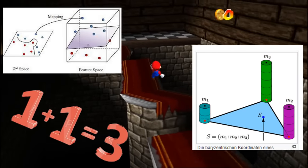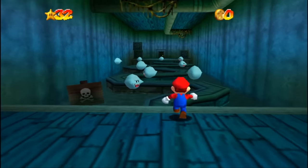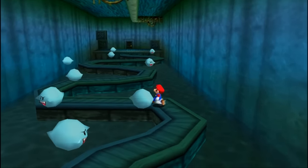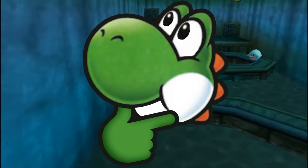I also redid all of Mario's triangle collision code. I will make another separate video about just Mario's physics because it's too big of a topic to cover in this video. So what exactly was left to be done after doing all these things?